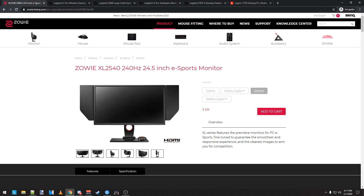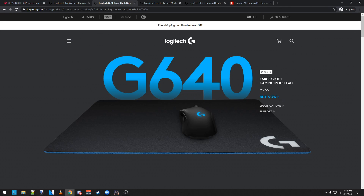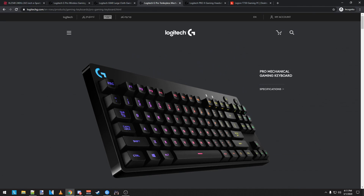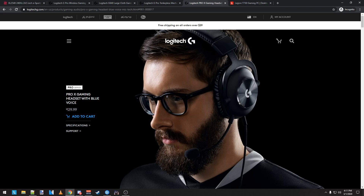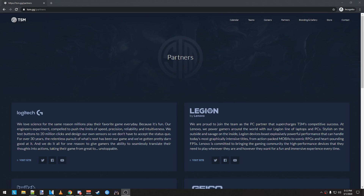I play on a BenQ XL2540 240Hz gaming monitor. As for other peripherals, I play on a Logitech G Pro Wireless Mouse, G640 TSM Edition Mousepad, G Pro Keyboard, and G Pro X Headset. My current gaming rig is a Lenovo Legion T730 with an i9-9900K, a NVIDIA RTX 2080, and 32GB of RAM. Big shout out to our sponsors TSM, Logitech G, and Lenovo Legion for hooking me up with this amazing setup.